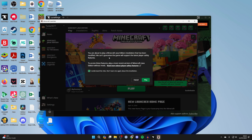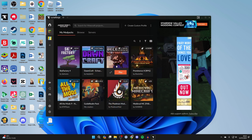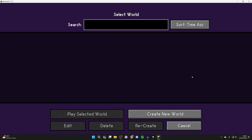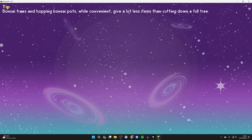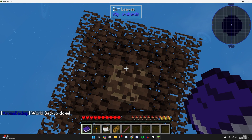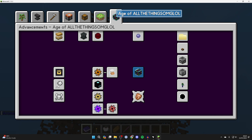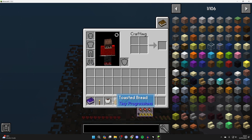You'll need to acknowledge the risks as this is the modded version of Minecraft, and then it should start loading. It may take a minute or two to load so be patient. Then go to Single Player and create a new world. The world loads and you can right-click the book to start going through the different sections and get started. Sky Factory is super fun — you can see some of the items that have been added.